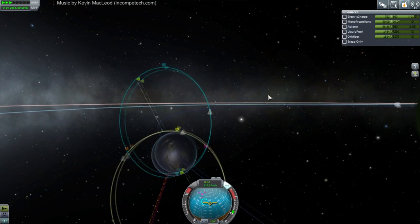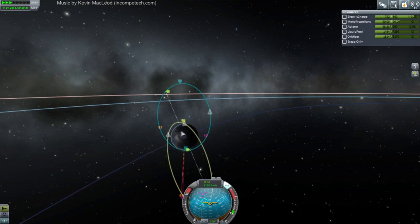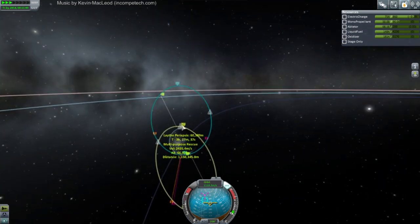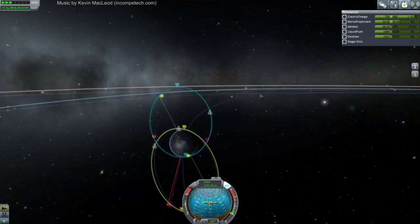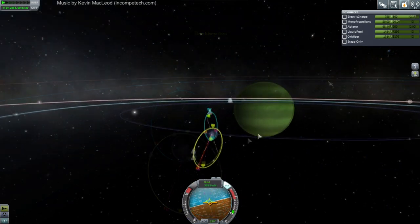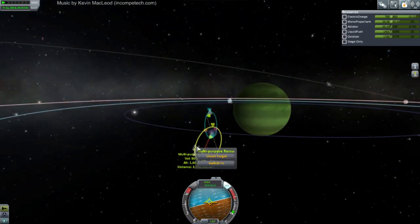My goal is to rescue a Kerbal from Lathe. We've got Sidri stranded - well, not stranded. He's got about 1,200 meters per second of delta-V, but that's not enough to get home. He's in this multi-purpose rescue vehicle, so we already tried rescuing him once and we're trying to rescue him again. Let's change over to Sidri and see if he can rendezvous.